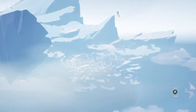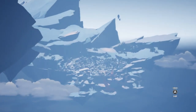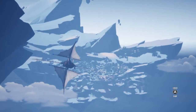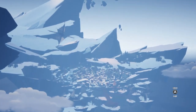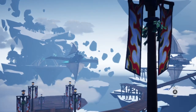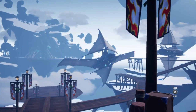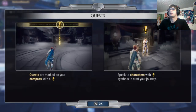Oh, cutscene! I'm looking for her to coordinate the response to the behemoth search. She's already gone ahead to the plaza so meet her there as soon as you can. I do apologize about any imagery that might be skipping a little bit. There's a quest marker on your compass — speak to characters with symbols to start your journey.